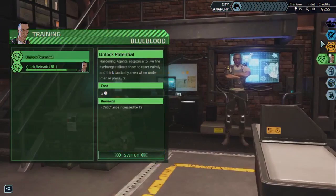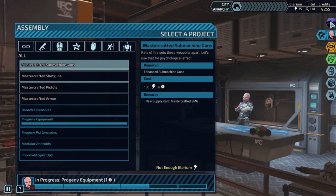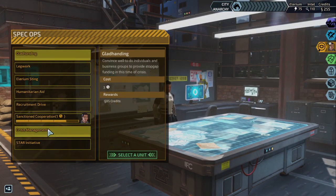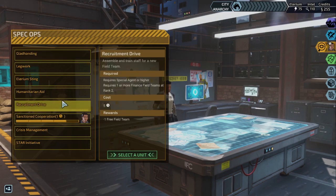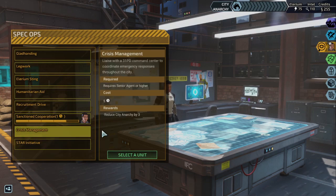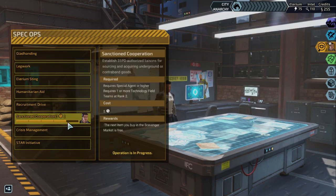Always nice. That's still got a day left — all these have got a day left. Lovely. Improved Spec Ops — allows two agents to be assigned to Spec Ops. Hell yeah! I need that! So once Progeny Equipment finishes, we're getting on that. Because that effectively means our idle agents are going to be more useful. We could have someone doing Tension Mitigation using Humanitarian Aid, and then the other person probably getting us additional materials, free field teams, or free items from the scavenger market.